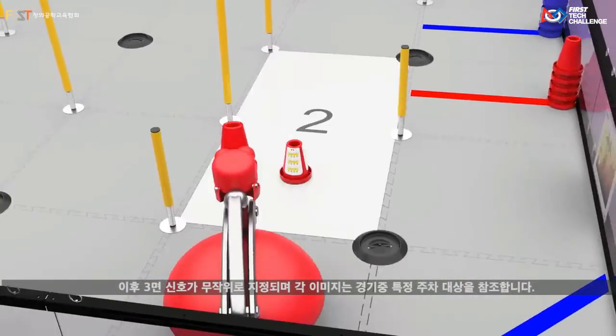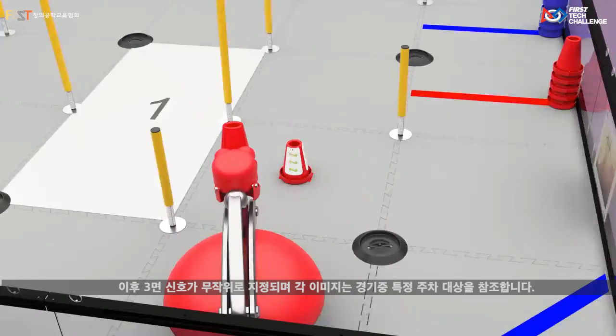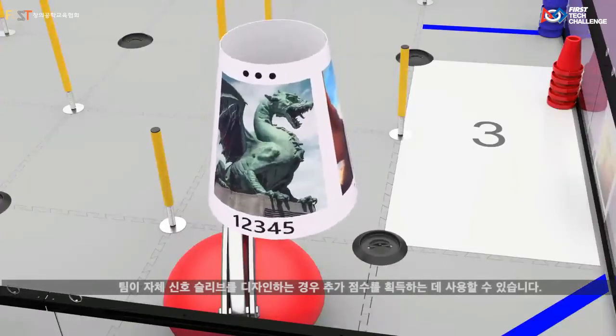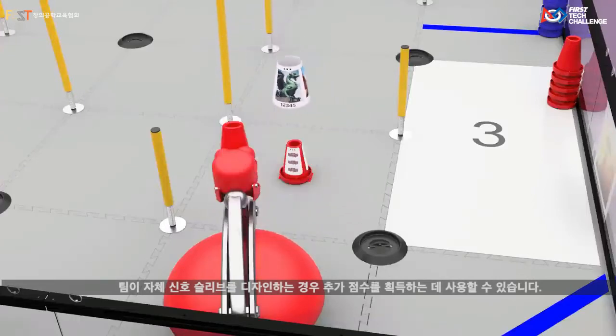The three-sided signal is then randomized. Each image references a specific parking target during match play. If a team designs their own signal sleeve, it can be used to gain additional points.